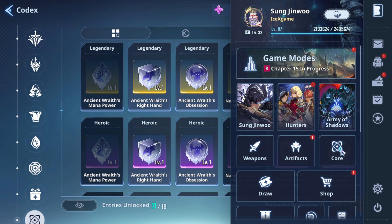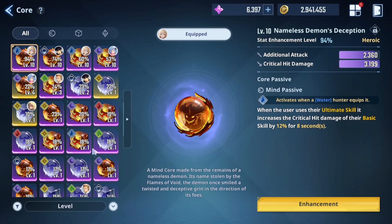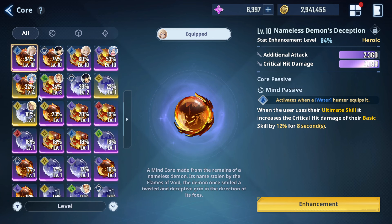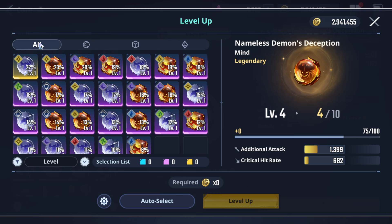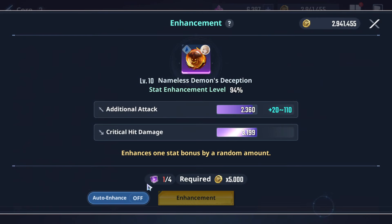Now we're going to talk about enhancement and upgrading. When upgrading cores, aim for a high percentage. For lower levels, no need to worry — even at 8 percent you can increase to 100 percent. First you need to level the core: at level 4, you cannot enhance yet. At level 10, you can enhance. For purple, you need purple enhancement material.